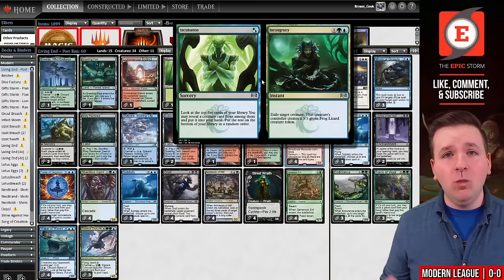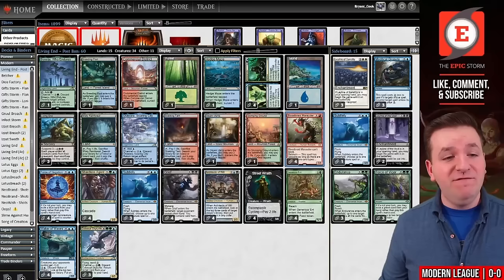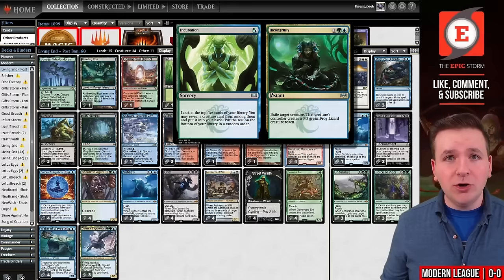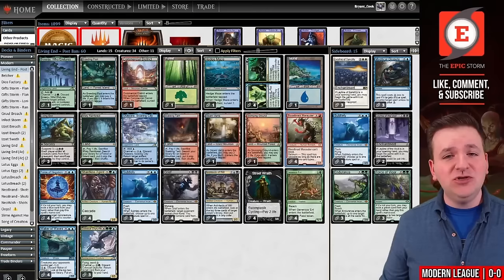For one mana — either blue or green — you look at the top five and put a creature card to your hand. So that finds your Shardless Agent or your Marauder, or just something that cycles to help find your key spells. Or you can pay three mana and exile a Dauthi Voidwalker, and then they get a token. That token, when it hits the graveyard, vanishes for Living End, so that's kind of nice. This just provides you additional removal in your deck for cards that we care about.